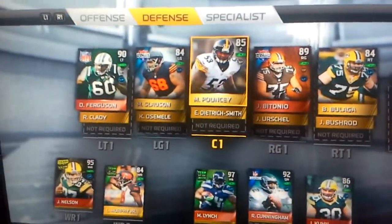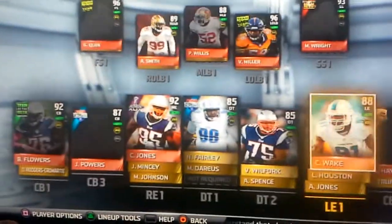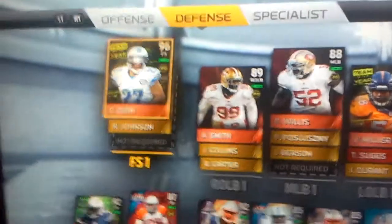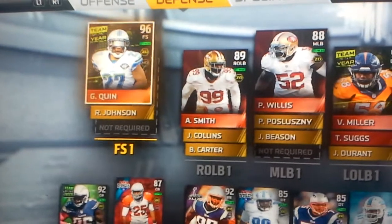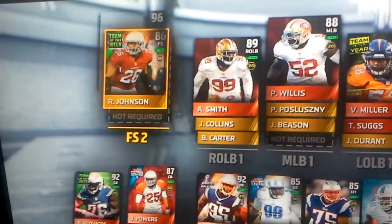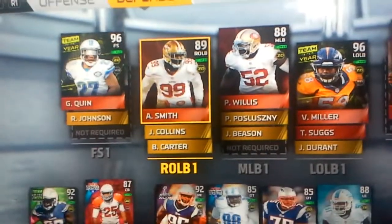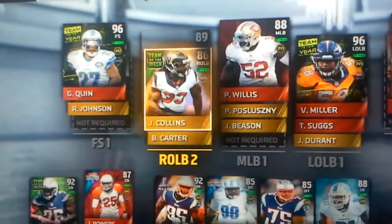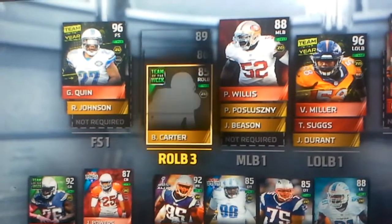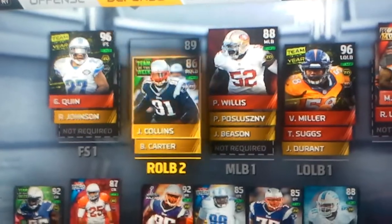Let's move on to defense. My defense is pretty damn nasty, guys. Starting at free safety, Glover Quinn, 96 overall — team of the year item right there. Backing him up is Johnson from Arizona at 86 overall. Starting at right outside linebacker, Aldon Smith — you guys know him, beast. Collins backing him up, and then Carter at third string. This position's pretty stacked right here.